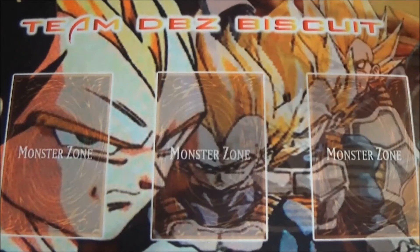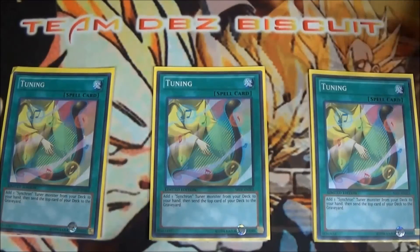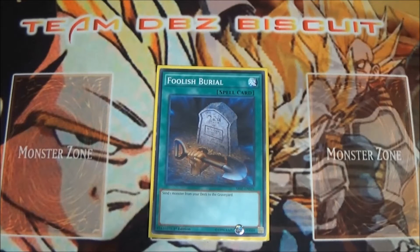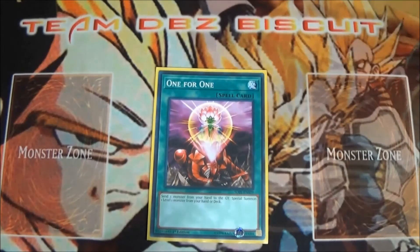We're running three Tuning because you want to get those Synchron tuners in hand as fast as possible and help set up your combo plays — it also acts like a mini Foolish Burial, hopefully sending one of those monsters. We're running one Foolish Burial just to get that graveyard set up and the combo pieces going. One for One is a key piece — you pitch a monster to the graveyard and get that tuner out to go off with it.